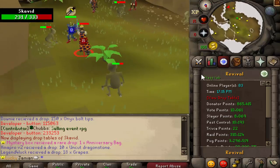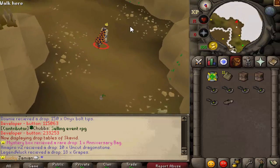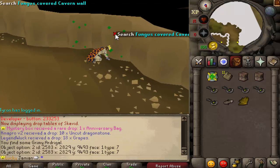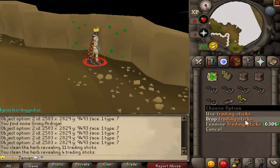If you go south, you'll find some fungus on the wall - this is actually the second option. They're both in the same location, so that's why I'm just walking. You have this fungus on the wall which you can collect. It is relatively slow, but it works. And if you clean it, you get trading sticks.